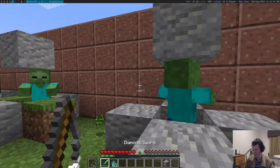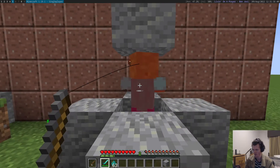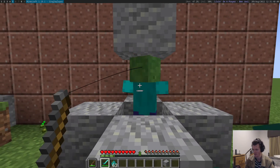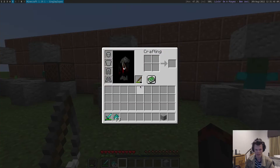This can also be triggered by using a fishing rod, because this also performs a swing. So you use a fishing rod and then left click — you can see this also results in the client and server being desynced.